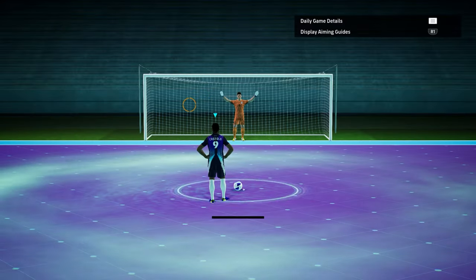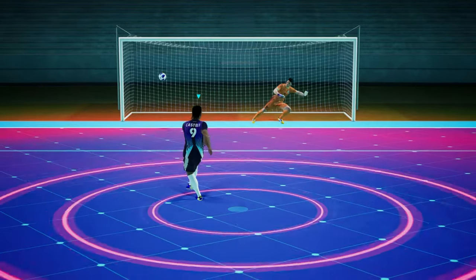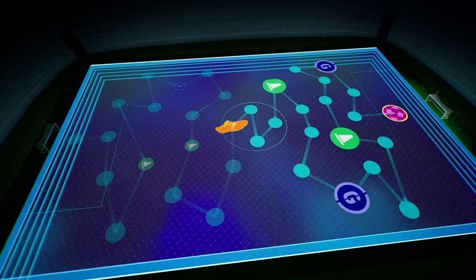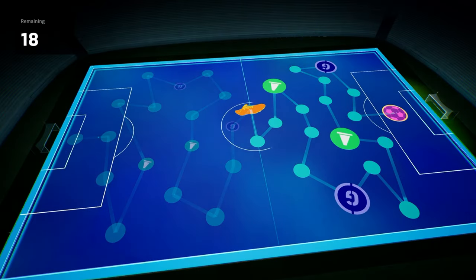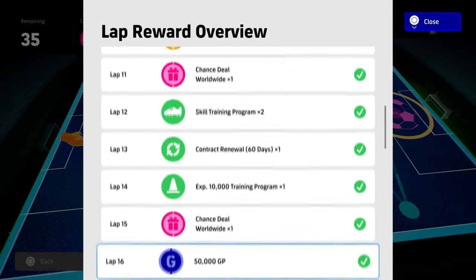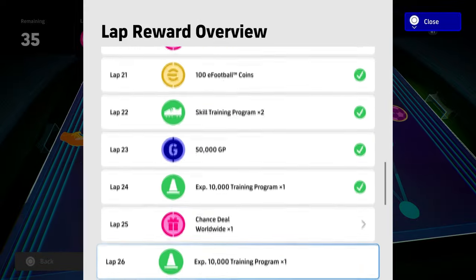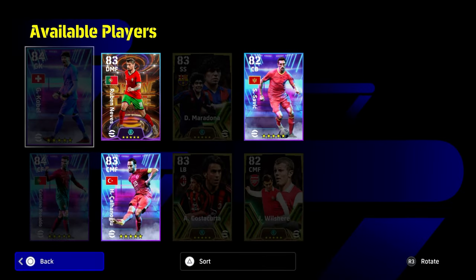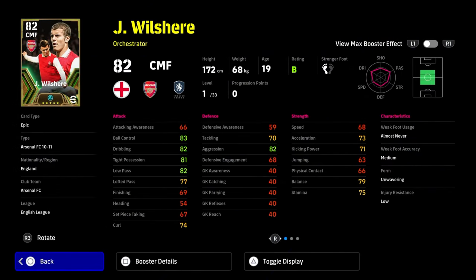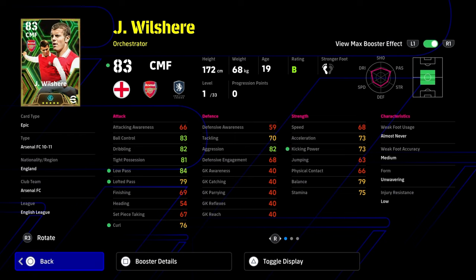Welcome back to the channel! Today we are going to be taking a deep dive on one of the best free players in the game. We are going to be talking about a card that you can get from doing the penalty shootout — it is Jack Wilshire. This guy is an absolute beast, one of my favorite players to use. We're going to show you exactly how to train him up. He is a booster, listed as an orchestrator — it's a phenomenal card for free.